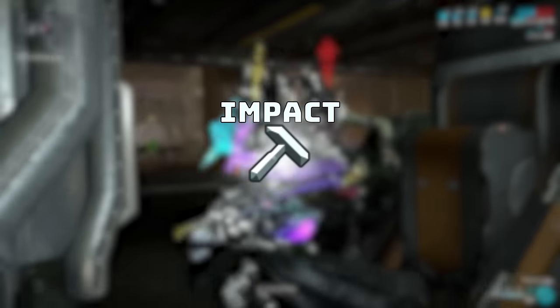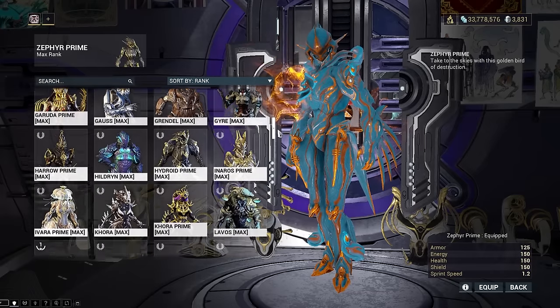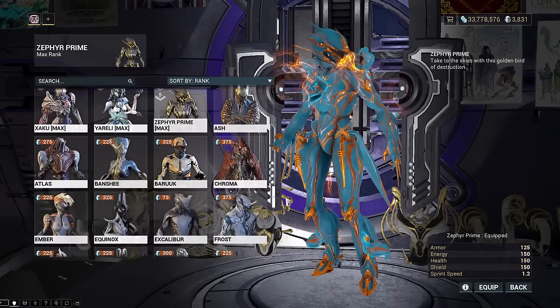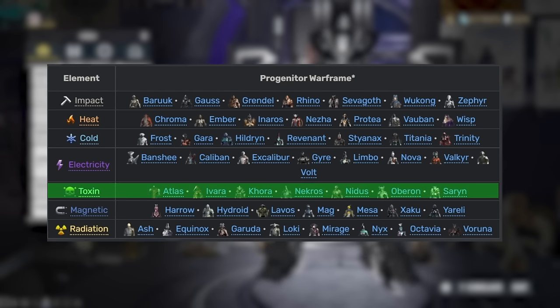Once you have determined the Kuva weapon you are after, you might want to consider what elemental bonus damage type you want. Before you start your mission to kill a Kuva Larveling, it is important to choose a frame based on the elemental type you want your Kuva weapon to have — this is known as a progenitor frame. Each frame fits into a category of elements that, when equipped and when killing your Kuva Larveling, will determine the weapon's bonus elemental type. It is almost a safe bet to choose any toxin frame for your elemental bonus type.